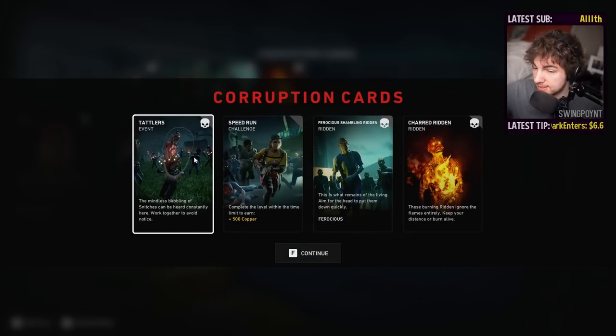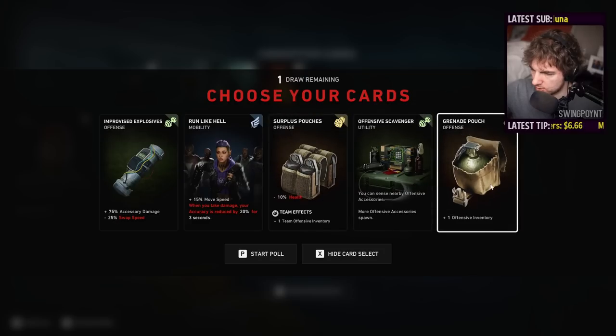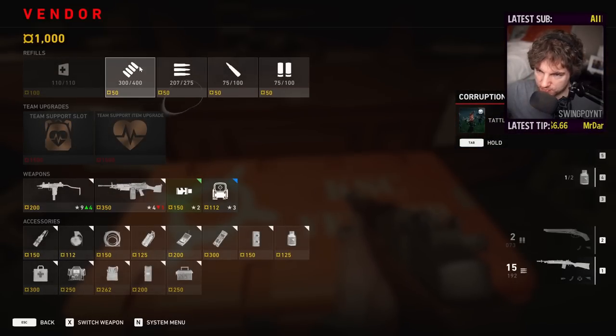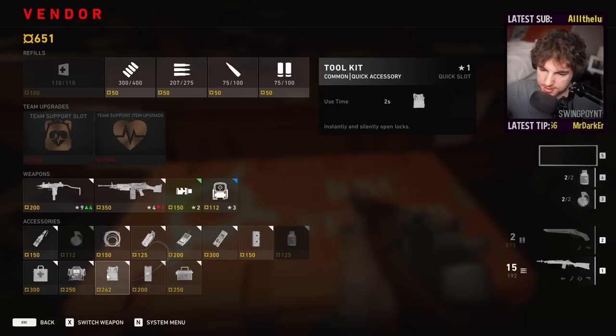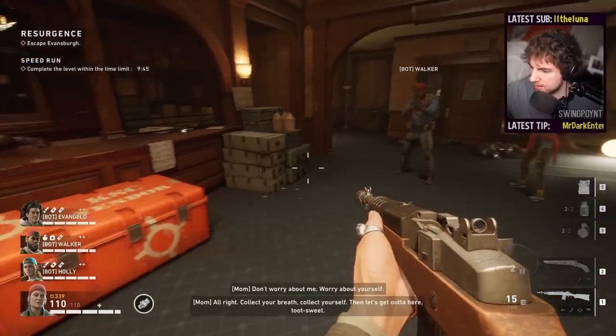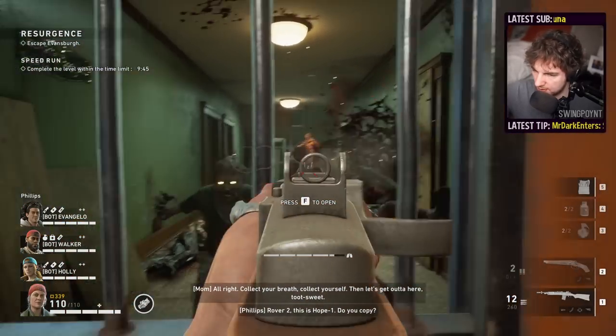These tattlers are a lot easier to handle in a team setting because you can team fire them — I can't do that by myself with bots. I'm going to take grenade pouch here. Honestly what I should have done is plus two inventory if I was going to play by myself. So in terms of what I can do, I have a thousand coins — I'm going to stock up on everything because I'm doing solo and it's going to be hard. Let's talk about these fundamentals.